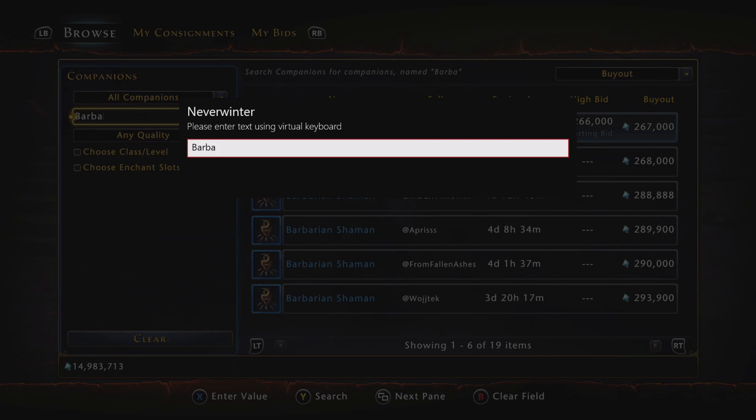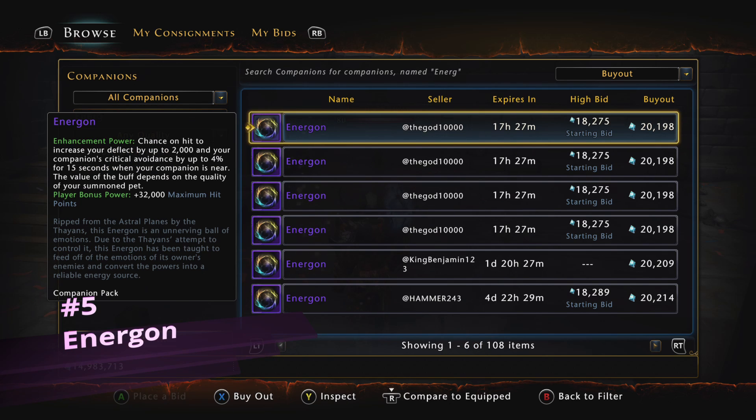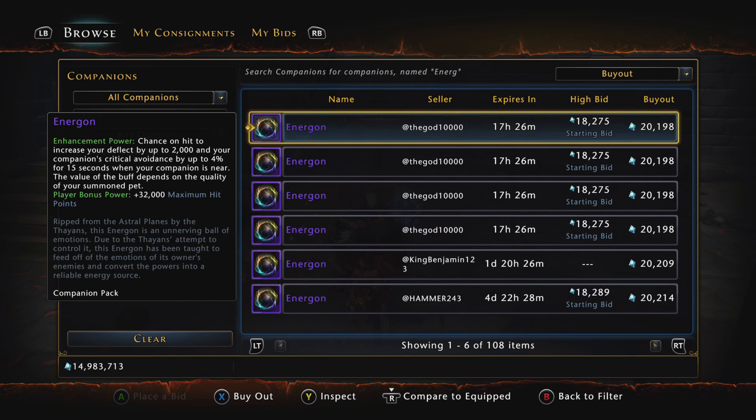And last but not least, number five is going to be the Energon. The Energon is a really good summon companion to get action points back if you're having problems with action points, but I wouldn't use it for DPS as a summon companion. Its player bonus power is really good though — at Legendary it's going to give you 40,000 more hit points. This could very well be best-in-slot for tank classes, but for DPS classes if you're really low on hit points it's still not a bad option. Purple ones are really cheap in the auction house — only around 20k — or you can farm Dread Legion where they have a really high drop rate. But like I said, I would not use the Energon, Barbarian Shaman, or even the Cockatrice. In your one utility slot, I would use the Alpha Compy, and if you do not have the Alpha Compy, then by far I would use the Hunting Hawk.